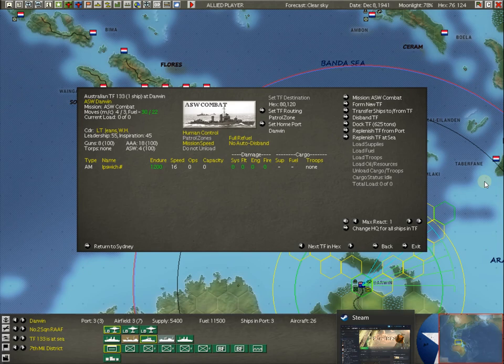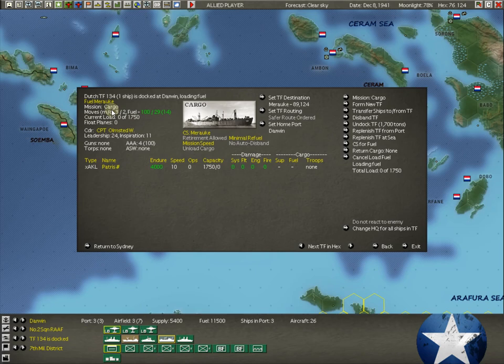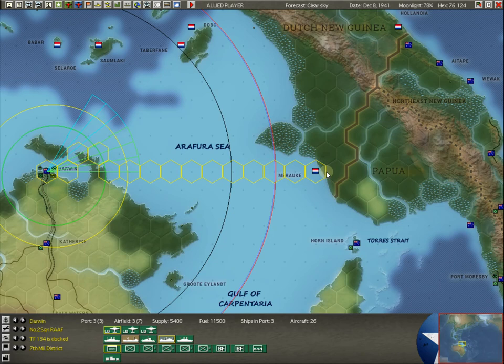We have some ASW down here at Darwin running a nice little pattern. We've got a Dutch AKL here — it's going to run fuel to Merauke. You can tell me in the comments how to pronounce it. The Patrice is going to be running fuel, so I named it 'Fuel Merauke.' Where is Merauke? It is right here. We will be trying to build up Merauke, and we will try to build up Merauke, Horn Island, and Moresby as a little triumvirate, and build up a bunch of ASW and planes.